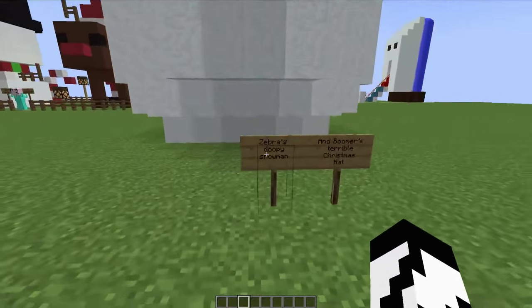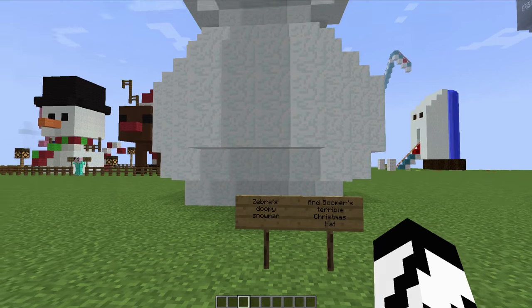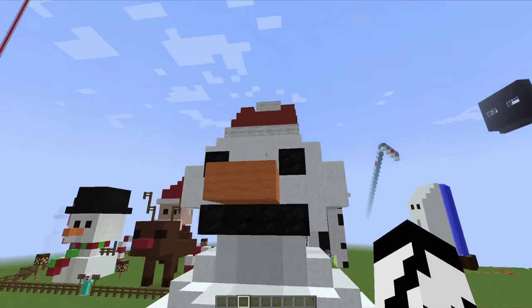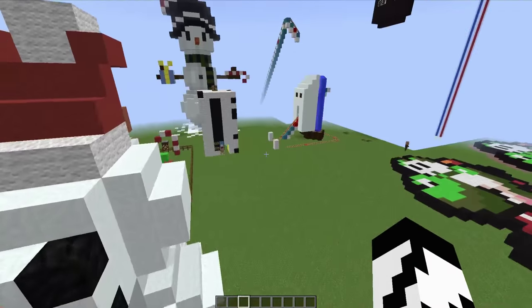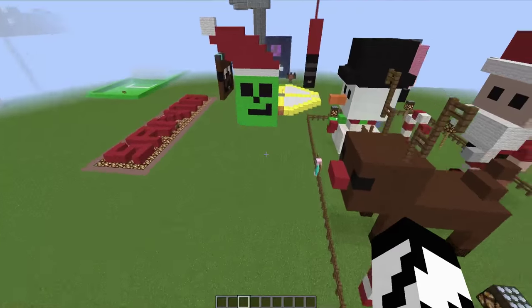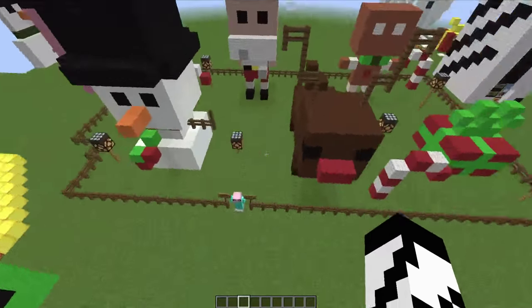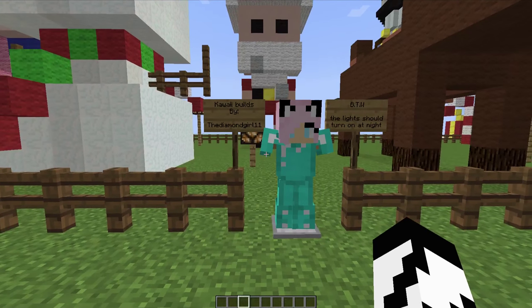Oh yeah, this is mine — I forgot about it. Zebra's Doobie Snowman and Boomer's Christmas Hat — wait, Boomer's Christmas Hat was very cool, I thought it was a nice little addition. But this is my Doobie Snowman that I made completely from scratch — just sort of made it off the top of my head. And then over here this whole little fenced off area is Kawaii Bilge by Diamond Girl Eleven.